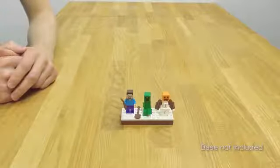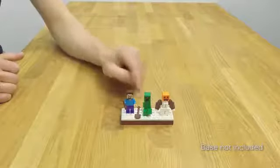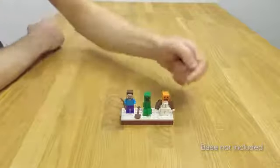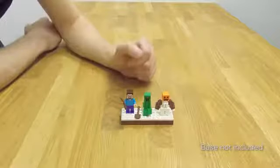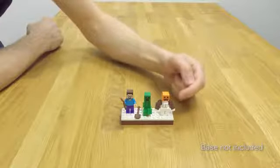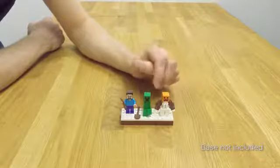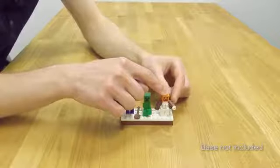In the set you get three characters. First you get Steve with a wooden pickaxe and a wooden shovel. You get a creeper, and you get a new character — the snow golem. For the snow golem we had to make two new printed elements: a 1x2 brick in white with three dots and a 1x1 white tile with three dots. You may also see the new shooters used for the arms, so this snow golem is actually able to shoot snowballs like in the game.